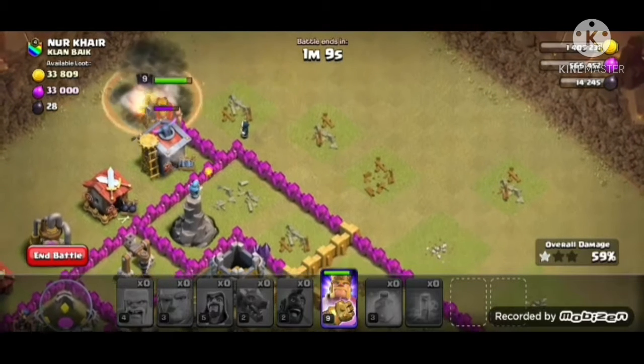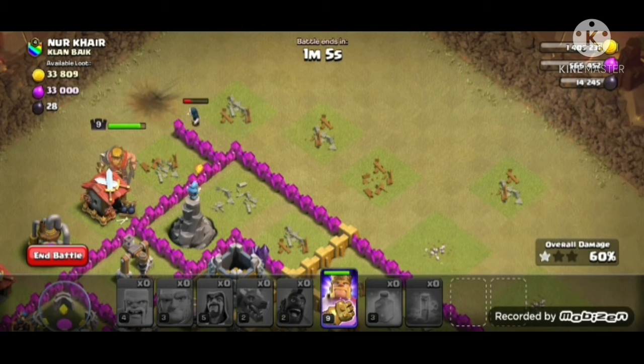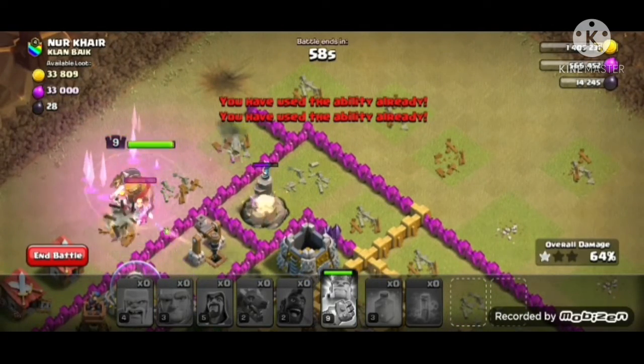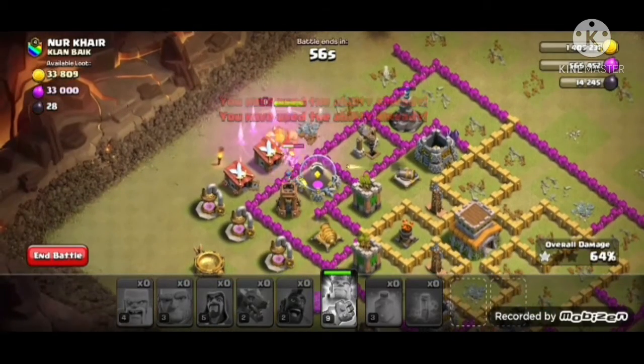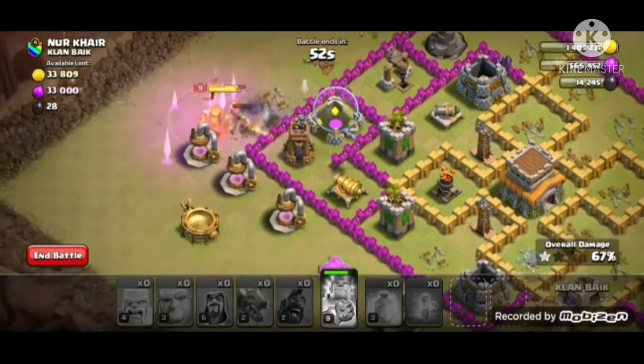Wizard tower — kill him. That giant bomb should have killed you anyway. Come on, he's almost dead. It's not like I'm going to get the town hall now. He's just going to attack the corner buildings.